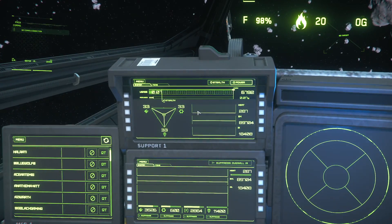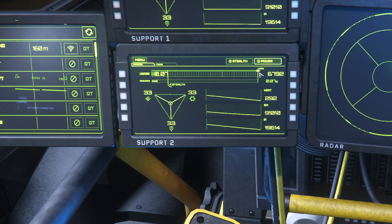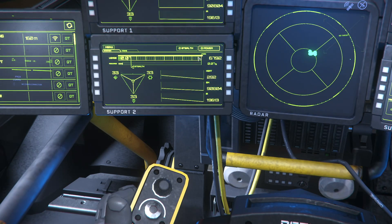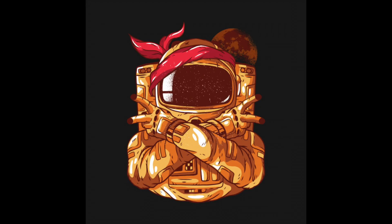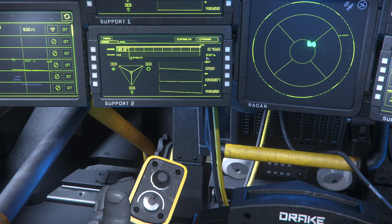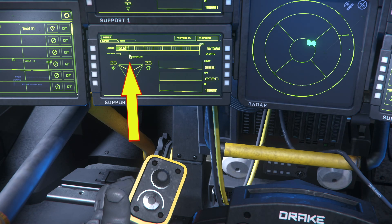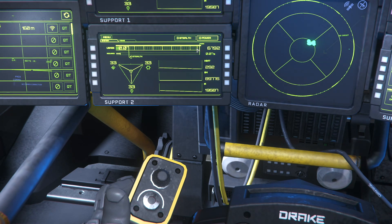The power menu is where you allocate your power plant's resources into your systems and subsystems. The big bar shows how much power is available — by default it's set to max power, which doesn't mean it's using all the juice, but it's there if needed. You can lower available power by clicking or dragging along the bar. Lowering power output reduces your signature, making you harder to detect. The lower the power, the closer other ships need to be to detect you.